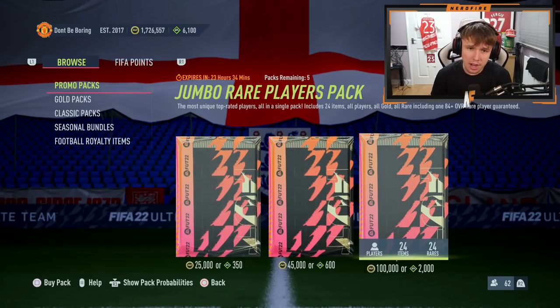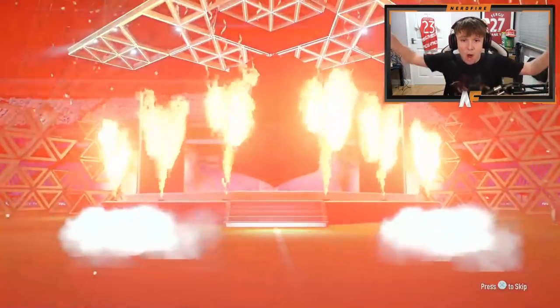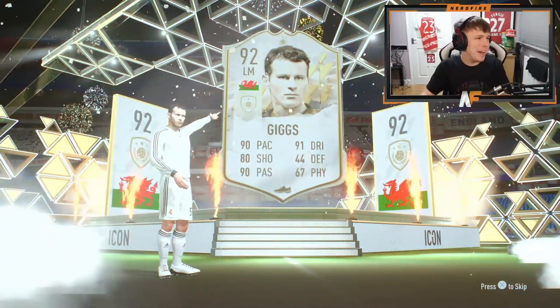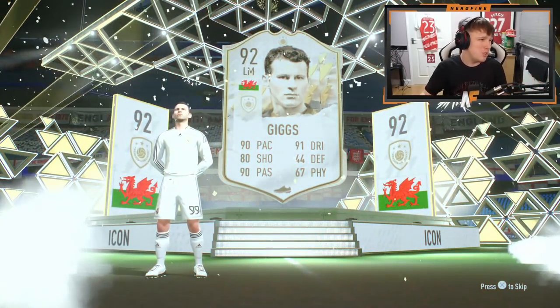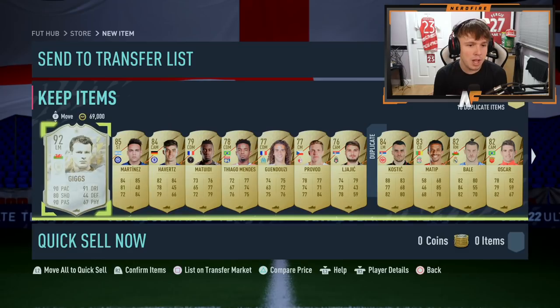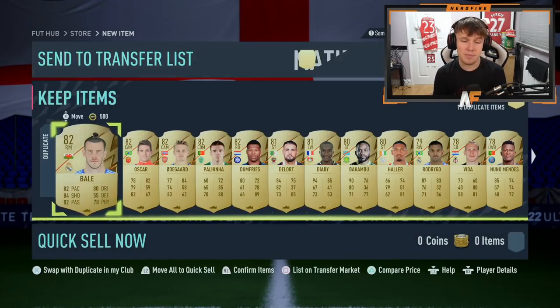Before we end off, I need to restock the club after the icon pack. Hopefully these 300k in packs can get us some fodder. And — oh, an icon! It's Giggs! That is actually brilliant — I think that's my second icon pull of the year. Prime Giggs for 280k in my first 100k pack. I didn't expect to see an icon there. I might just keep him — let's use him in Weekend League. Ryan Giggs, you're in the team.